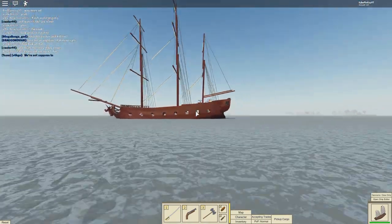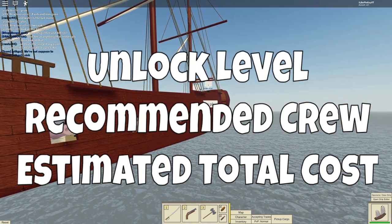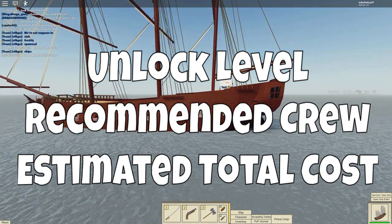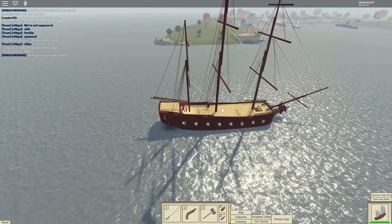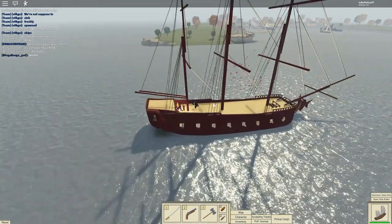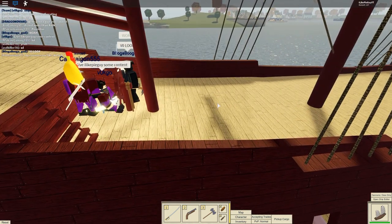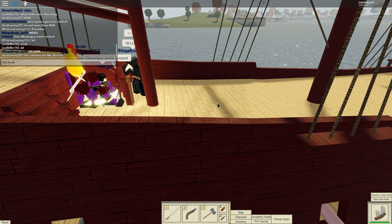Every video is going to start with a brief overview of the ship, which will include information such as unlock level, recommended crew, and the resources required to build. As part of this, I'm also going to include an estimated price tag for the total materials of the ship, which I will base on a 60pp price for iron and a 50pp price for oak. This cost will also include any engines, vouchers, or other special items that the ship may require.